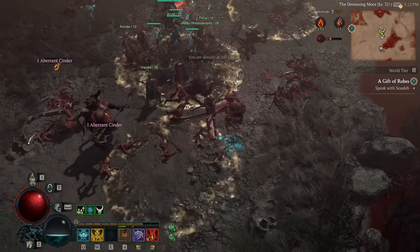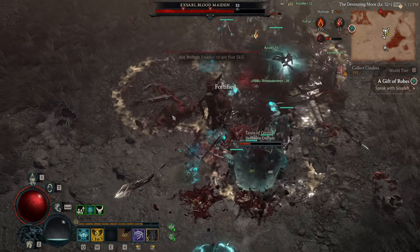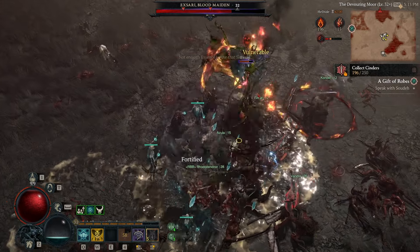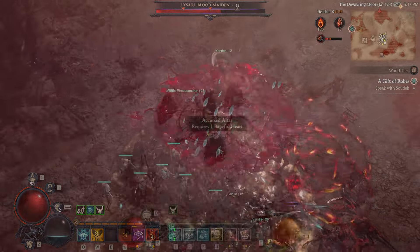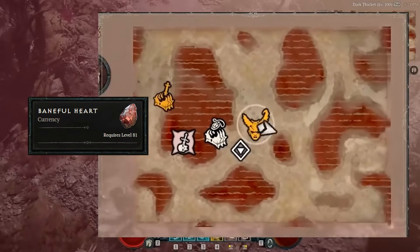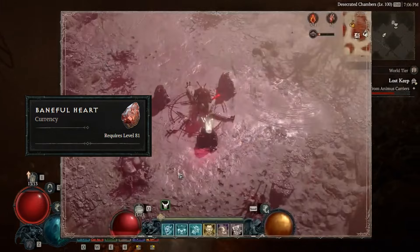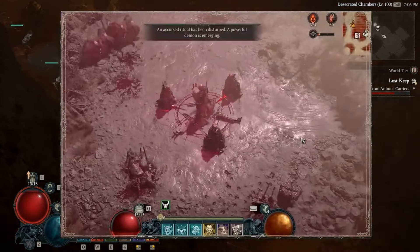Another good option for getting experience in hell tide is to hang out next to where the boss is summoned. This boss is going to be summoned regularly because there are a lot of players looking to do this. Collect your cinders but don't forget to spend them before the hell tide finishes. You don't have to use your hearts on the boss — hearts will get you some more loot, but they carry over from hell tide to hell tide, so there's no rush.